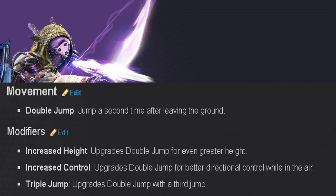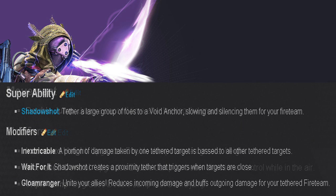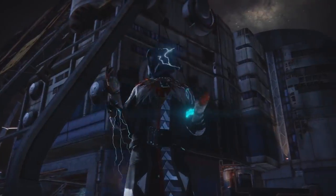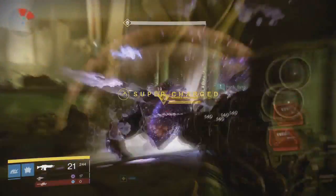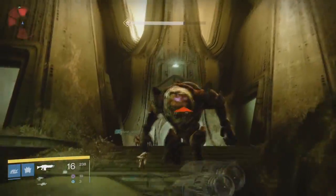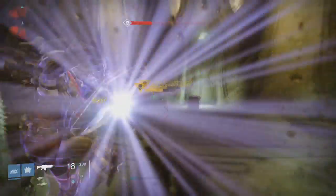For movement, you get Double Jump and also Triple Jump with this subclass, which is good to know. As for the super, it is called Shadow Shot — it tethers a large group of foes to a void anchor, slowing and silencing them for your fireteam. The first super modifier is Inextricable: a portion of damage taken by one tethered target is shared to all other tethered targets, which seems pretty useful.